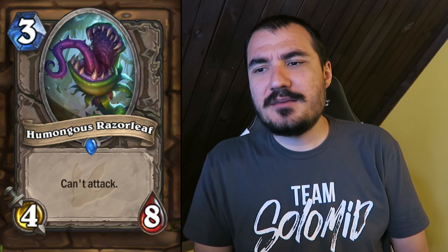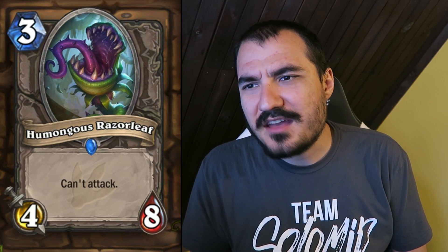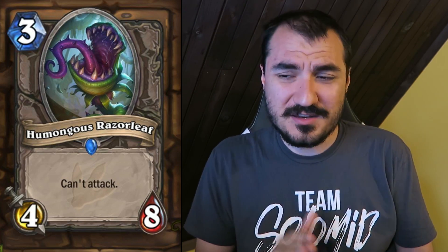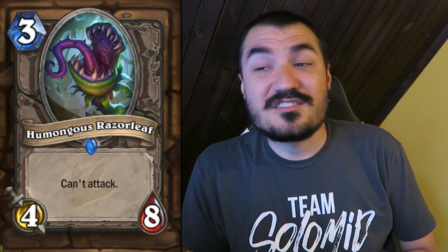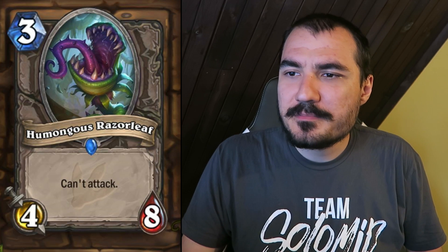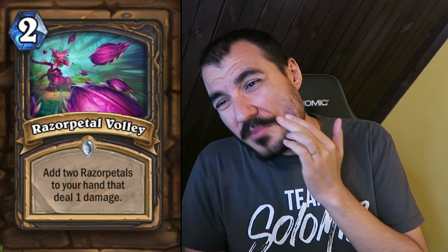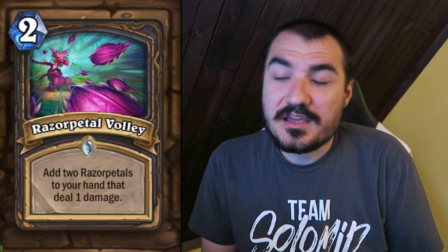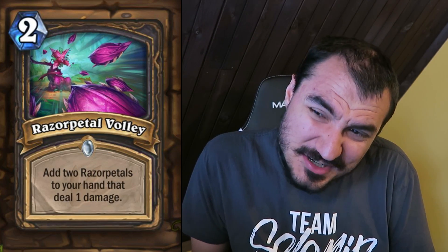Humongous Razorleaf: I really like this card. It's one of these 'cannot attack' minions, but it's just so well-statted — 3 cost 4/8. So good with Taunt activations, so good in Silence/Purify Priest. I think it might actually be good enough for Constructed. In Arena, I don't know if you can consistently activate it, but in Constructed with Silence Purify Priest, the Silence is going to be more useful than ever. Also pretty good in Control Warlock. Razor Petal Volley: 2 cost, add two Razor Petals to your hand that deal 1 damage. For this to be really good, they would have to be Moonfires — zero cost, deal 1 damage. If they're Moonfires, this card is really good and will see a lot of play. If they're 1 mana deal 1 damage, that's kind of crappy.